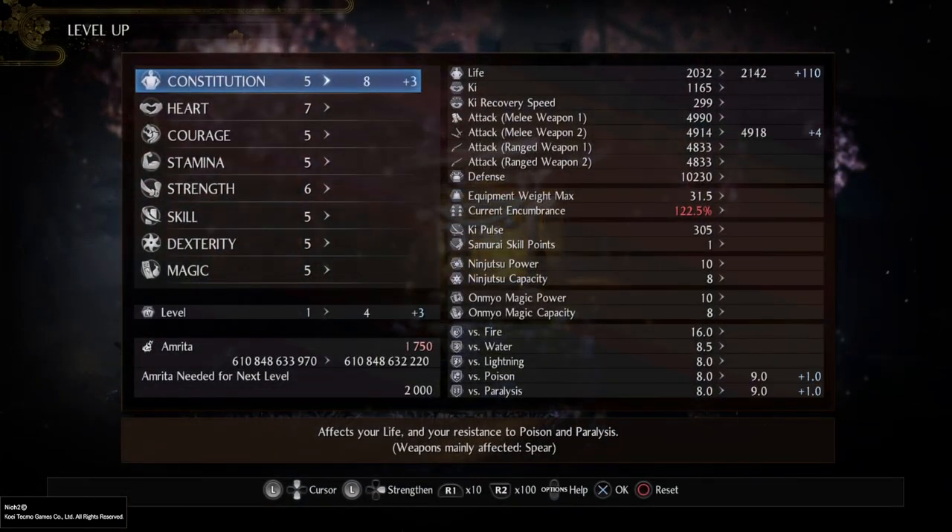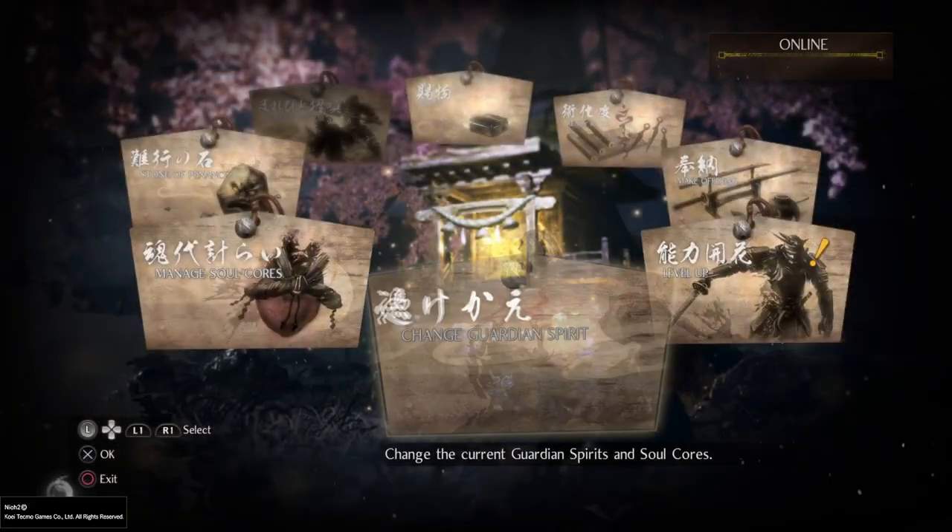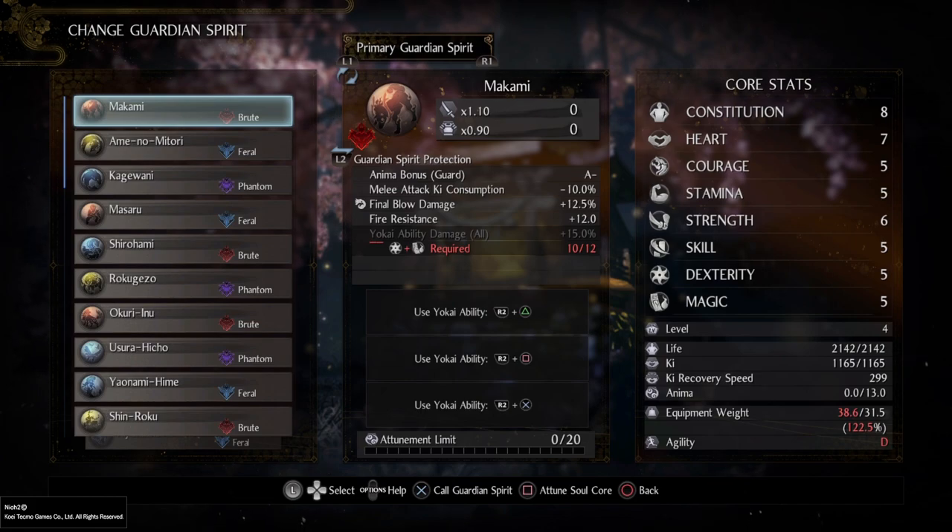If I add three more points into Strength, you can now see that Fire Resistance is available and no longer blacked out, because both stats now equal 14. So whenever you're choosing a Guardian Spirit, make sure you're meeting the stat requirements to use all of its special effects. If you don't meet the stat requirements, you will not be able to use the full power of your Guardian Spirit — especially important for those who want to create builds.